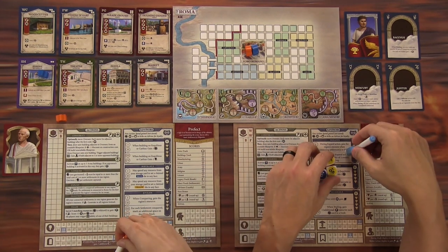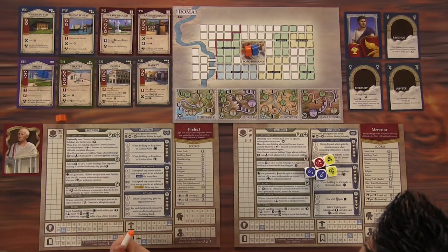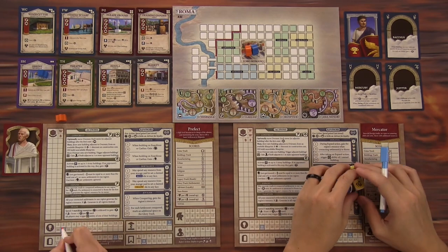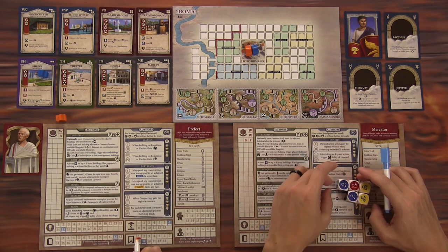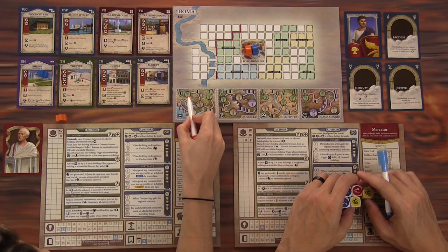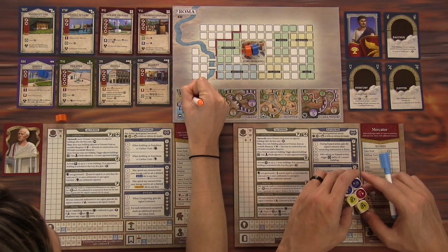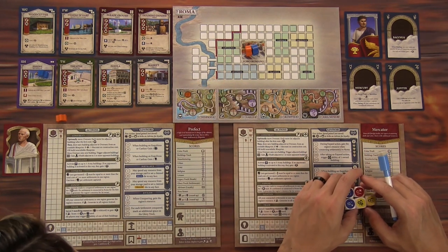I'm the Prefect, so I'm like a bureaucrat. I actually start with a basic settlement in Hispania. The way tracking works is you fill things in as you go up these tracks. I already have this first block filled in for this glory I'm going to take. I can choose either of these one-banner settlements in Hispania, so I'll take this one and color it in.